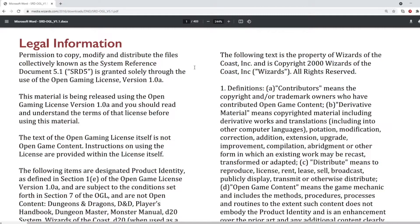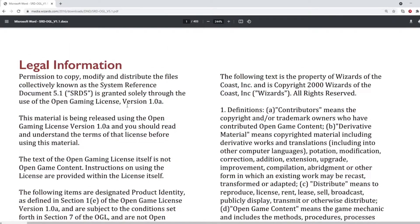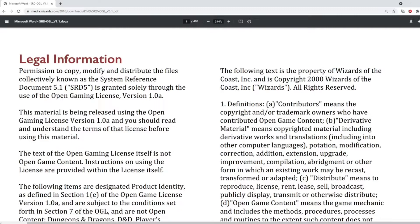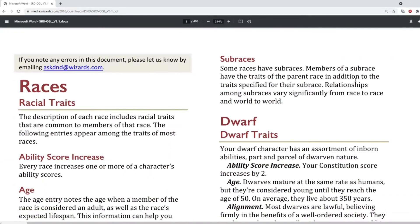Hello, welcome to Courage of Veteran Gamer. In the video today it's going to be a little bit different. I'm not going to be showing any game footage, but I'm going to be showing you this document called the SRD or System Reference Document. This is released by Wizards of the Coast, and it's a sort of a sample, a watered-down version of Dungeons & Dragons 5th edition.